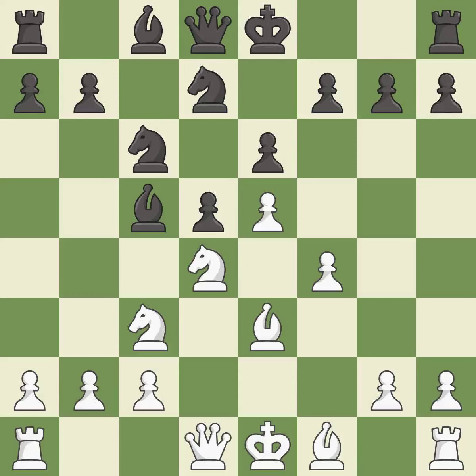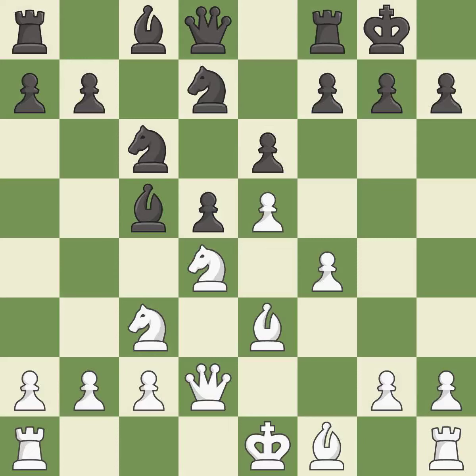Bc5 develops the bishop, attacks the knight on d4, and prepares castling. This develops the queen off its starting square, getting it into the action. Castling gets the king to a safer square, out of the center of the board, while also developing a rook.